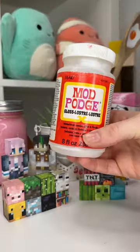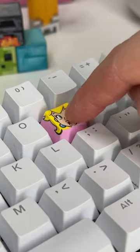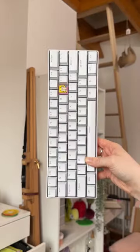I thought I'd just do a bit of anything and everything because I thought that would be fun. Once I was done painting I applied some Mod Podge to seal in the design, added it back to the keyboard, and I love it so much. What character should we do next?